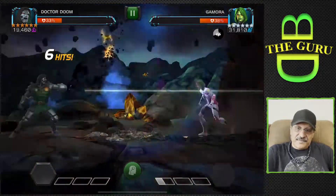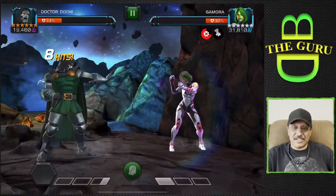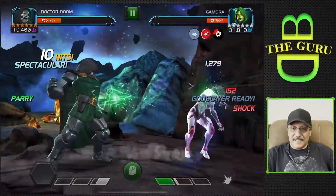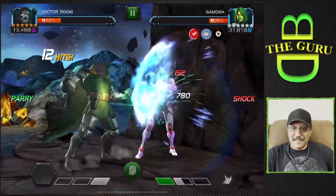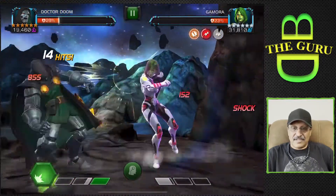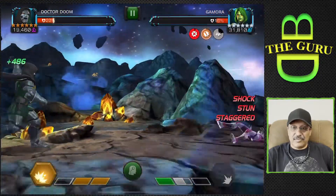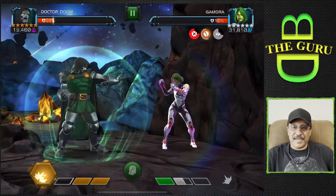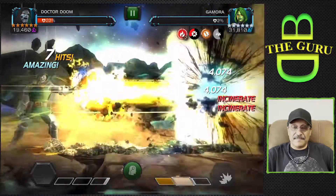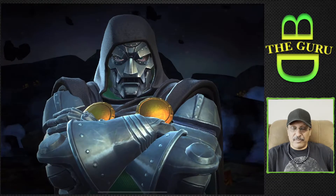Another good champion for this fight is Hyperion — if you have him, bring him into the gameplay. Not everyone has these champions, but Hyperion is pretty good because he builds power without having to land a hit. You can just fire off his special attacks, so you're not using basic attacks. His parry-and-heavy actually builds his furies. Hyperion is a very good champion to bring into this gameplay as well — he works really well with Mix Master.